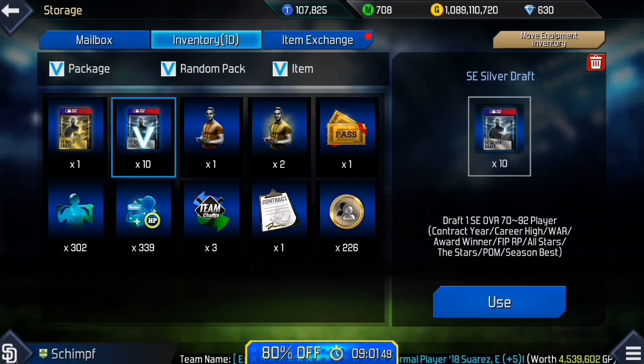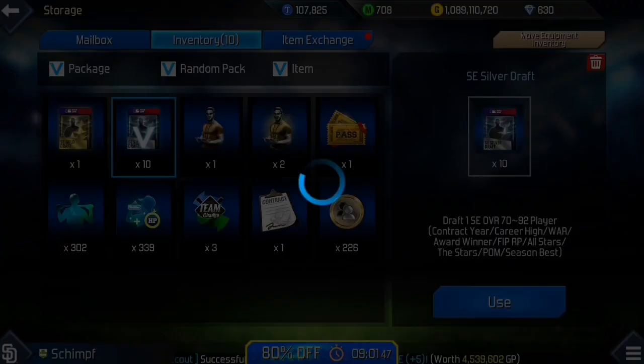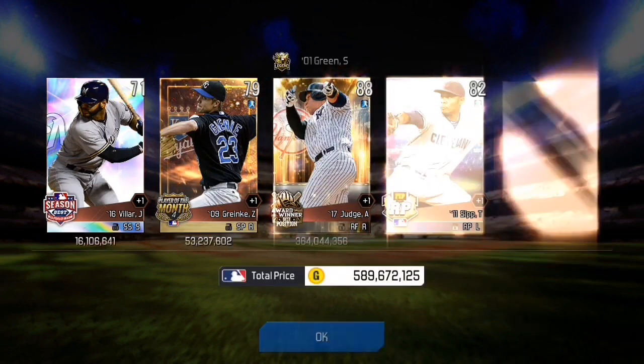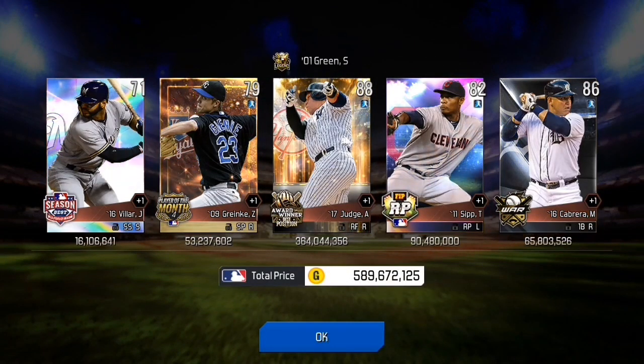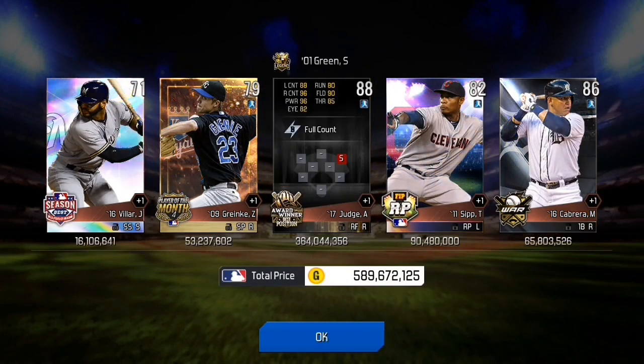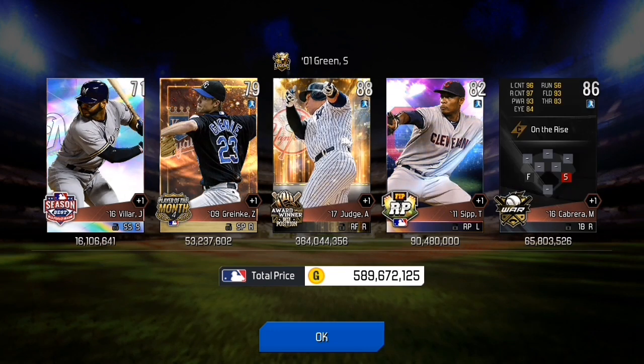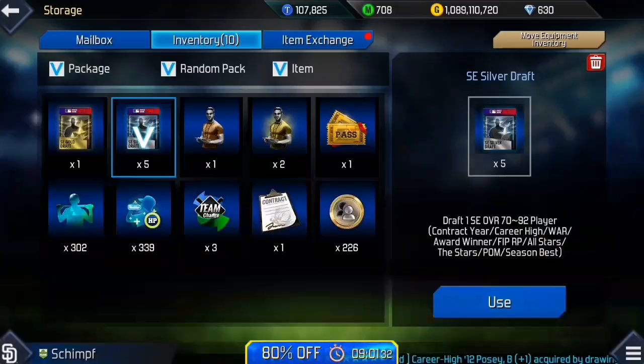Terrible. Let's move on. Silver drafts — we get Aaron Judge, really the only good pull there, 364 million, 88 overall. All the other cards are meh.